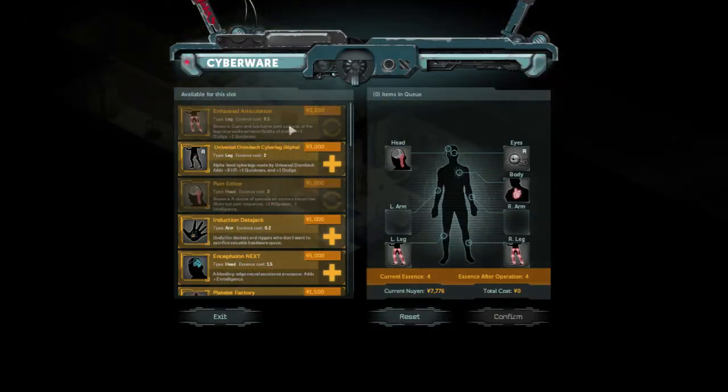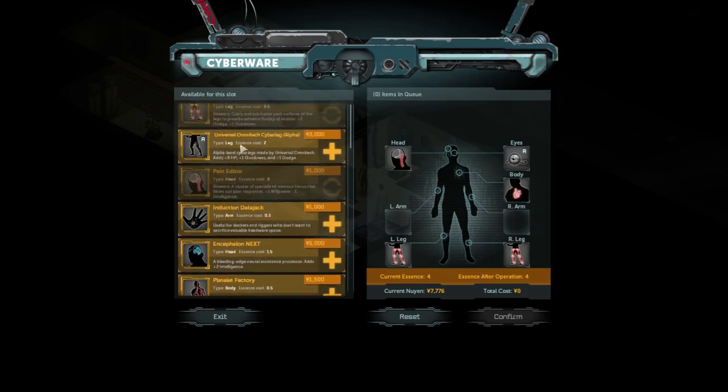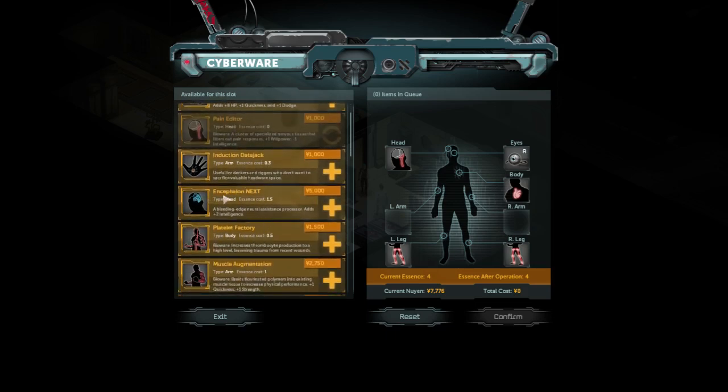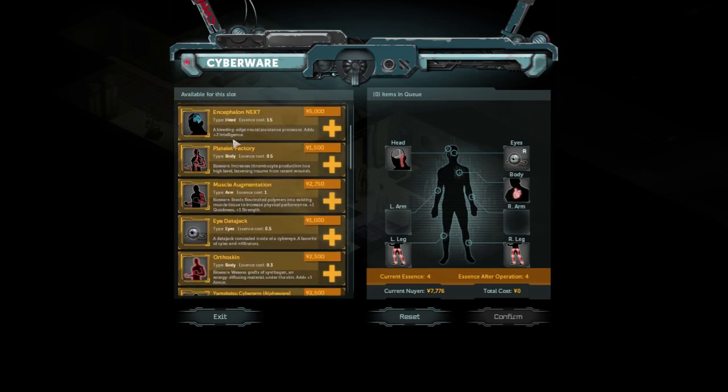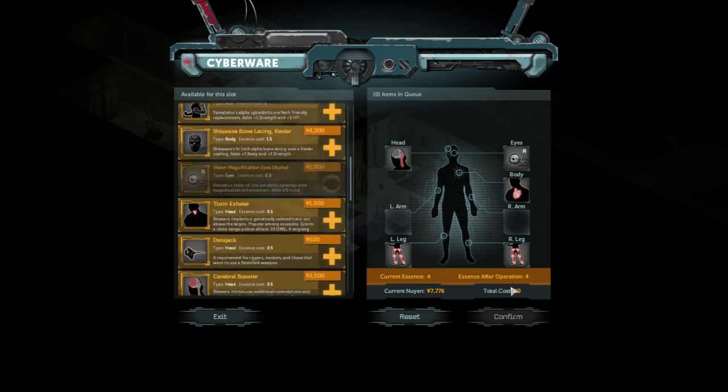There are three types of augmentations: basic, alpha, and special unique ones. For example, this unique one gives two intelligence but costs one and a half essence. This depends on what you are trying to build. You have essence — you max out at six essence and it goes down with each augmentation you install.